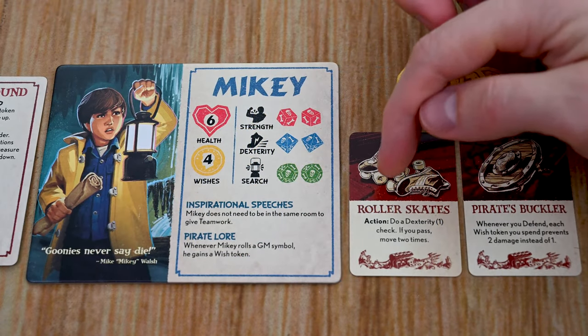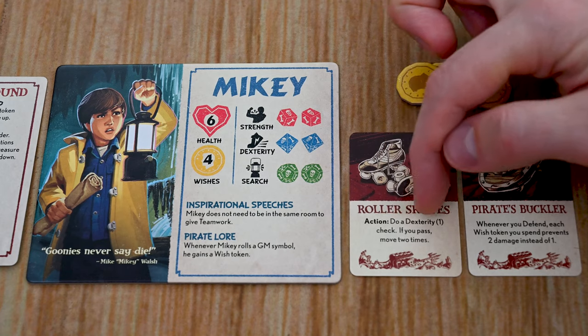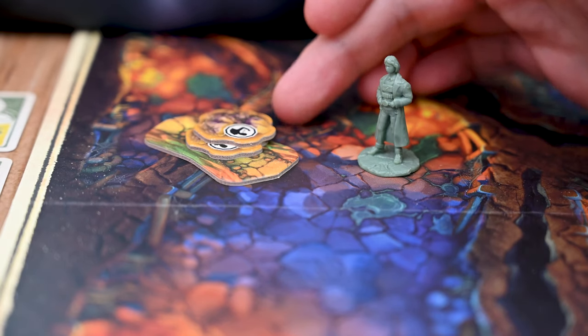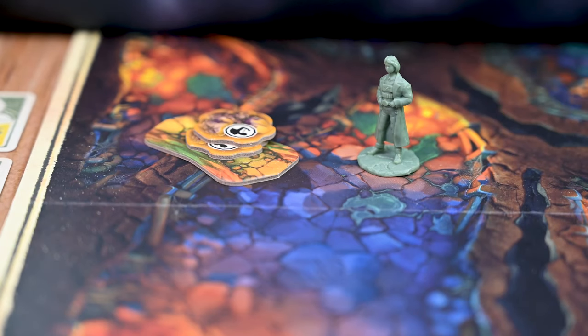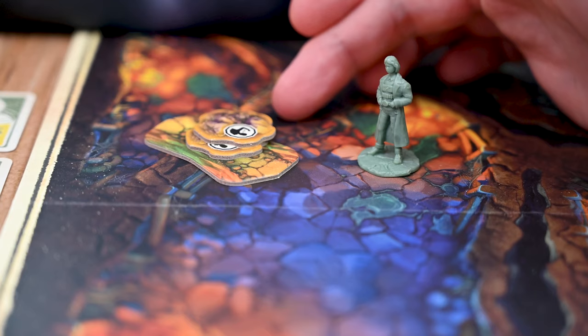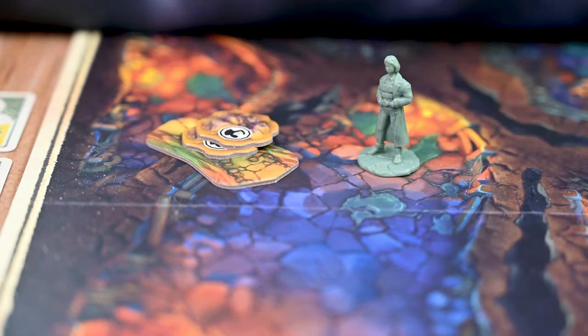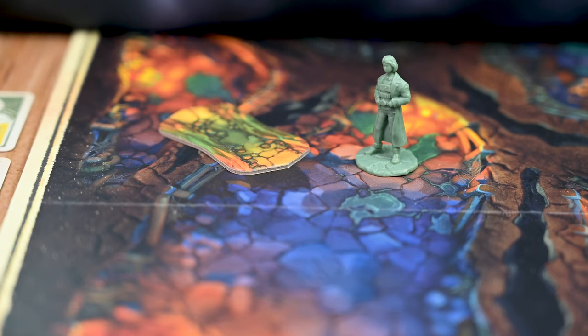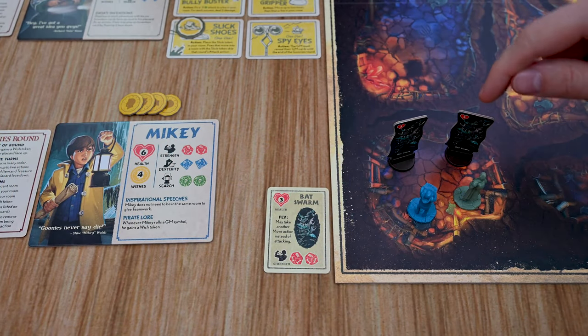A rest action gives a Goonie another wish token. If a Goonie has a treasure card marked 'action,' they must spend a treasure action to use that card's ability. A Goonie can take an adventure action to overcome obstacles such as removing rubble from a passage or escaping a trap. When removing rubble, they make a strength check — each success removes one rubble token. If trapped, a Goonie can only take an adventure action: a dexterity 1 check; pass to remove the trap token, fail and try again next turn. Trapped Goonies cannot give teamwork. Some adventures also provide special adventure actions the GM will explain.